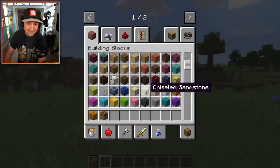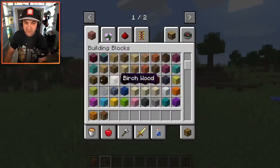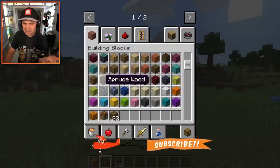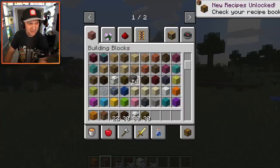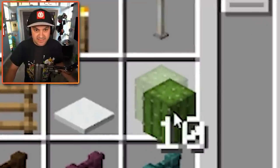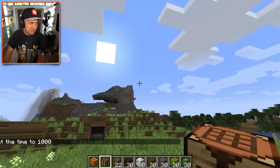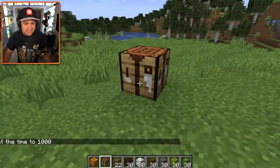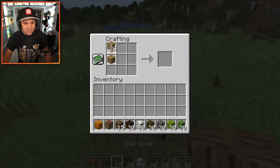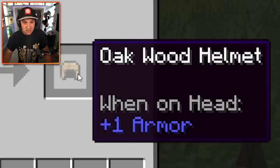So right now I'm in creative mode. I'm going to give myself some different types of materials, like different types of wood. I think you can make armor pieces from the actual wood — I don't know if you make them from the planks or the wood. We've got ourselves a crafting table. I don't know what the recipes are, but maybe you do it with planks. Let's turn some of this wood into planks. Let's do a helmet — oh, oak wood helmet, plus one armor. There you go.